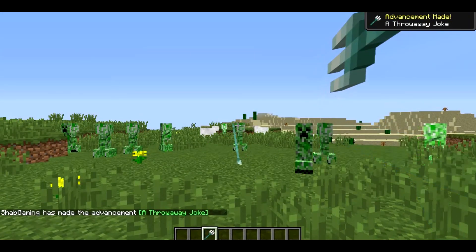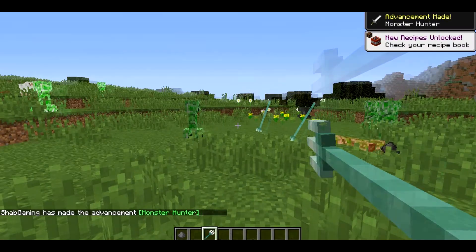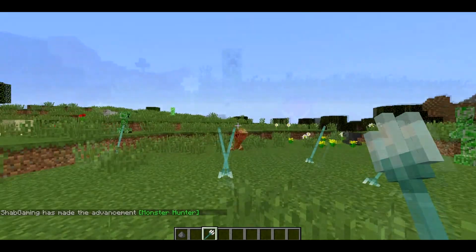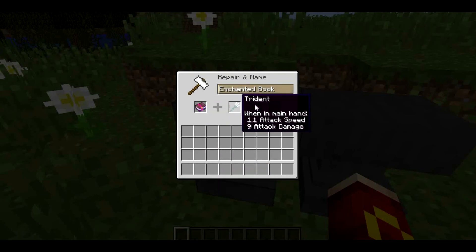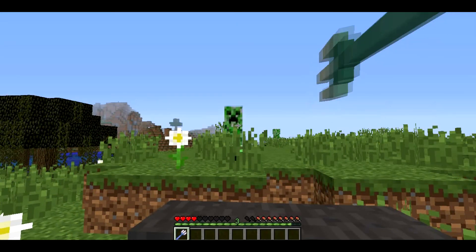The next feature is a new weapon called the Trident and it is currently only available in Creative mode and can't be found in survival at the moment. It has two abilities: left click to use it as a melee attack on entities, and right click to throw it at a mob or player like a spear. There are four enchantments which work with the Trident, one being the Loyalty enchantment — a new enchantment which causes your Trident to return to you when it's thrown.